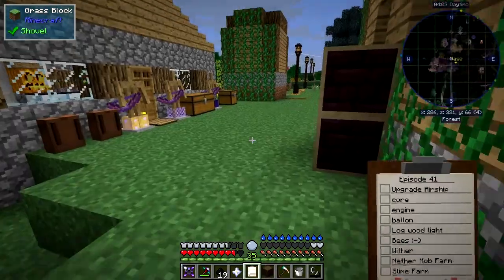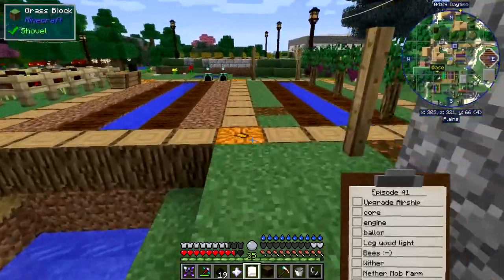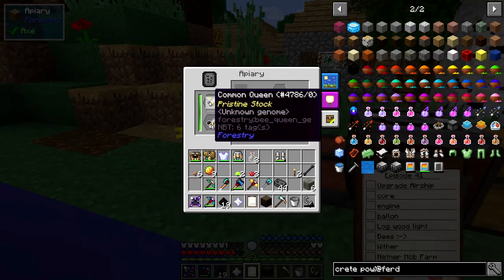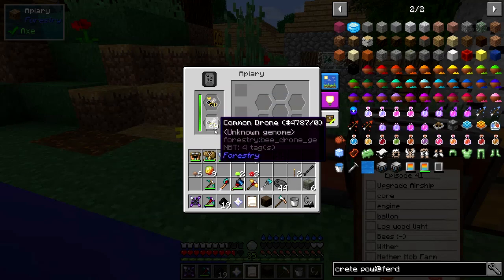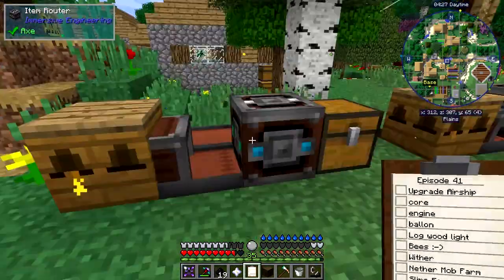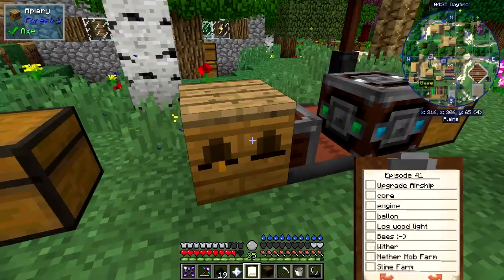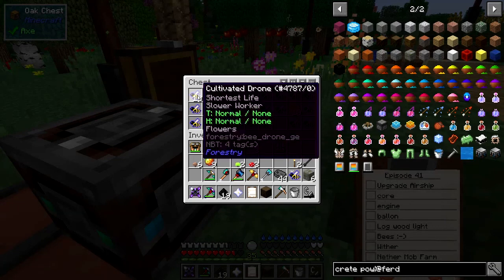I've been busy with my bees. I know people get really bored with these but they're quite fun. I was a bit lucky - it took something like 30 generations to get the first common princess. Now I've got a common princess and drone, and in the very next generation I've got the cultivated ones. So here I've got a cultivated queen, ignoble stock, and 64 drones. In here I've got another princess.